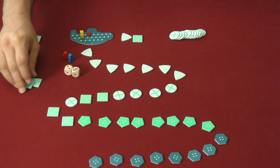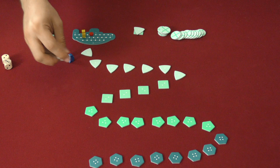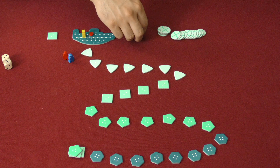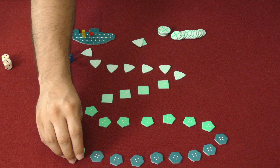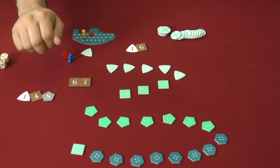Once the round is over, players who made it back keep their tokens. We remove all the placeholder tokens and shrink the track. Players who did not make it back drop off their tokens at the very end of the line in stacks of up to three tokens — any extras start a new stack of three. You play three rounds, then each player reveals their tokens and scores them. Whoever has the most points wins.